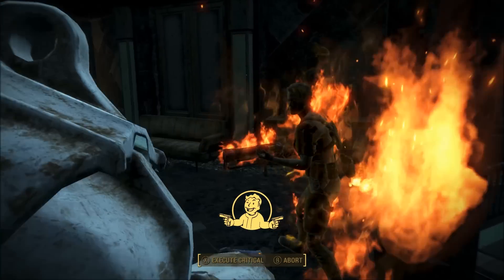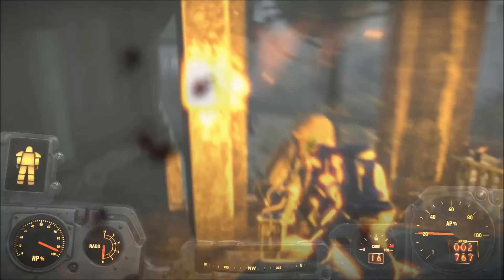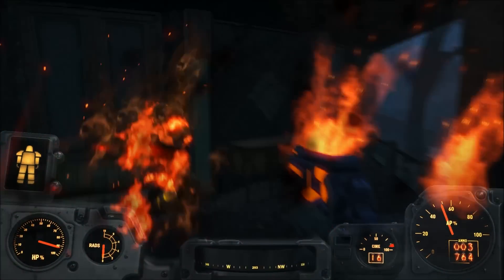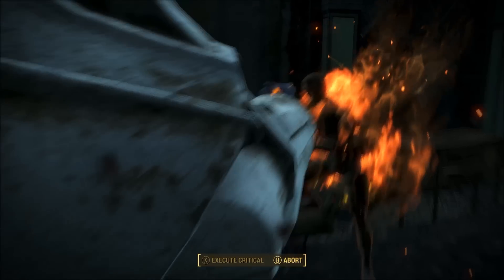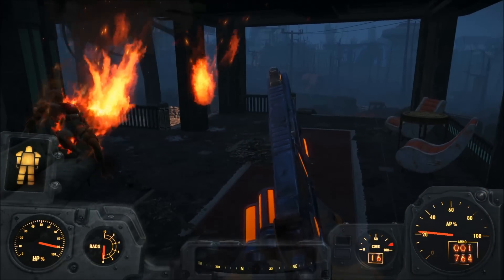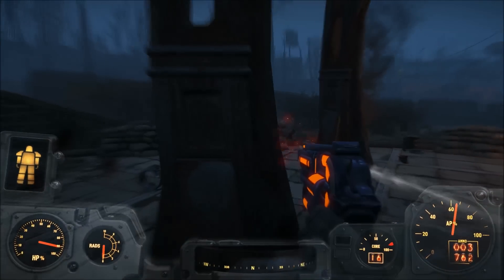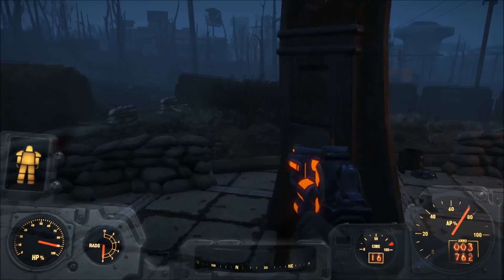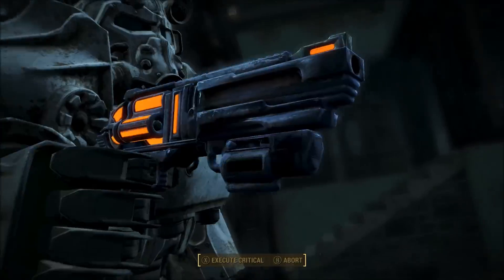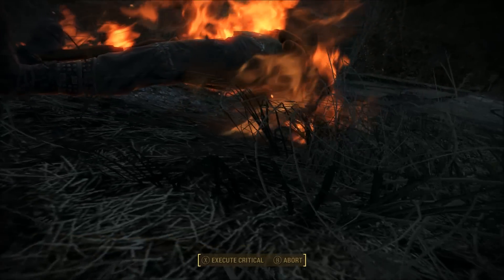For example, you could take a fairly standard revolver and the workbench will allow you to turn it into a cryo-elemental revolver with better magazine size. You could also turn it into a bladed melee-style revolver for slightly better bash damage, or turn your revolver into a quasi-shotgun revolver — also known as a masher — that fires six fairly accurate projectiles instead of one. So even if you just want to play around, you can download it, spawn one with console commands, and have fun with various customizations.